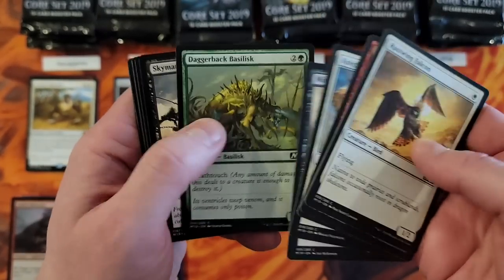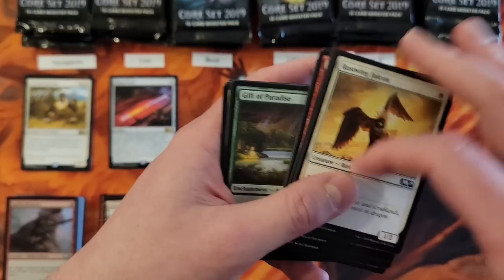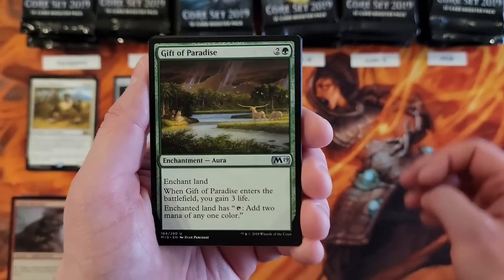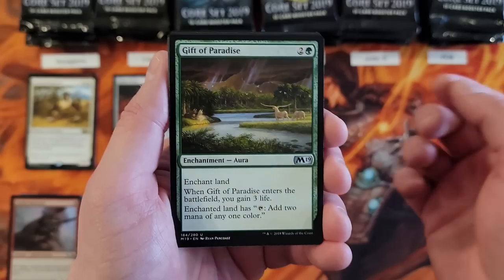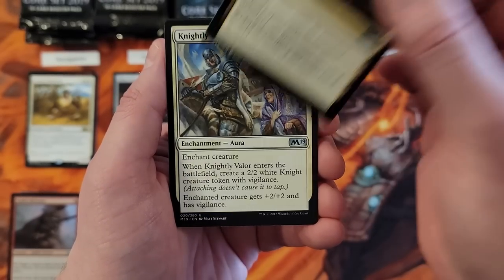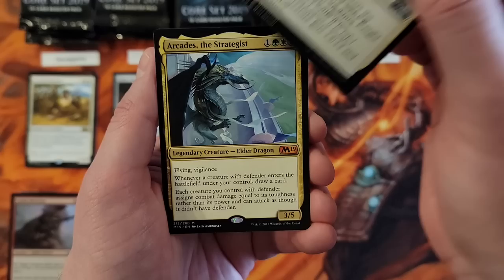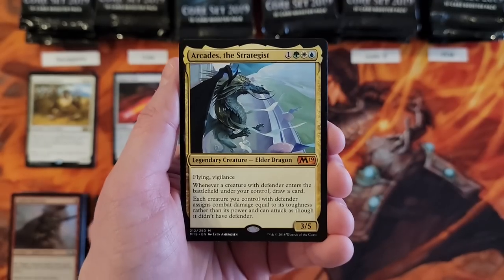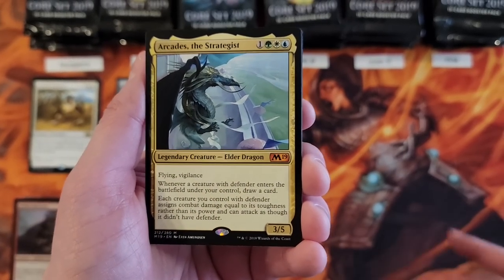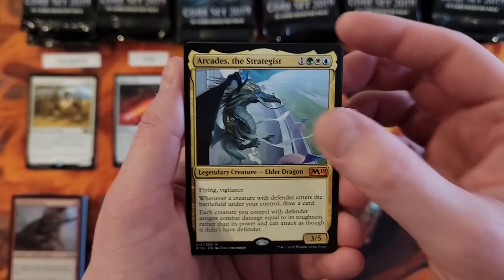It feels like a lot of what this is — these boxes are not expensive. So that's part of it: let's do a cheaper box break. We do a lot of collector's boxes on this channel, so let's do a cheaper one where you can get some cool pulls. Gift of Paradise. Rupture Spire. Knightly Valor. Arcades the Strategist — we got Mythic number one! This set had the new cycle of the original Elder Dragons, right?